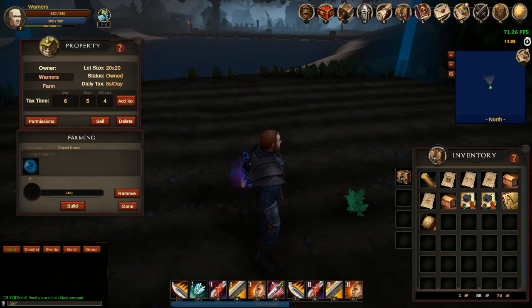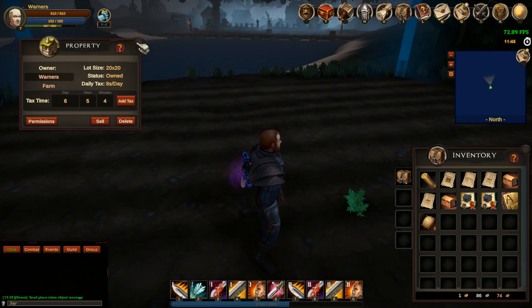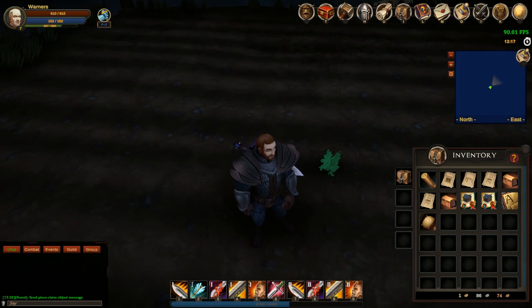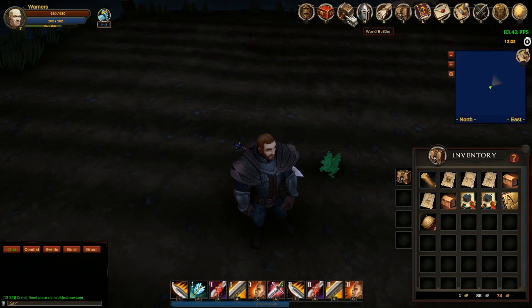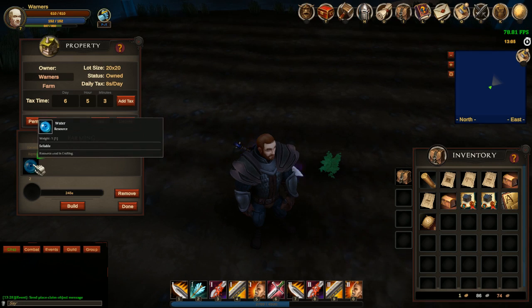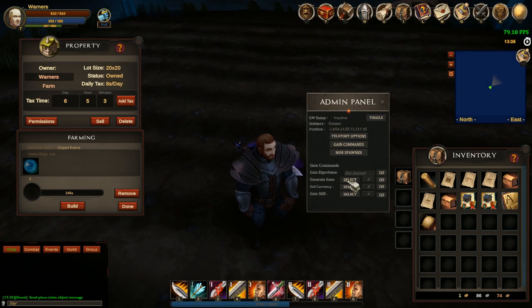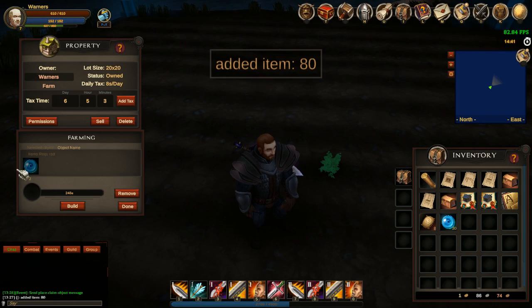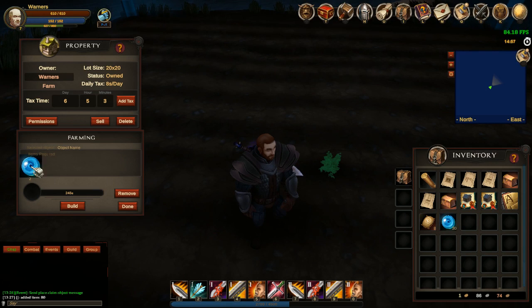If you right click on a placed crop it opens up your farming menu. This only works when you have your build menu open - if you right click without the build menu open nothing happens. So to grow your crops or edit any objects you have to have your building menu open. You can see it shows the required items to grow this crop. You need water, so let me grab some water. I'll get around 30 water.